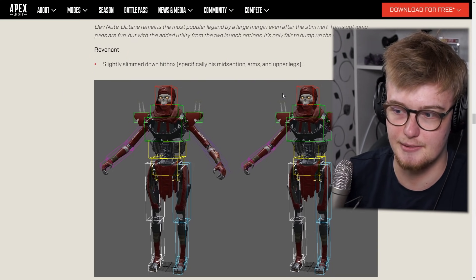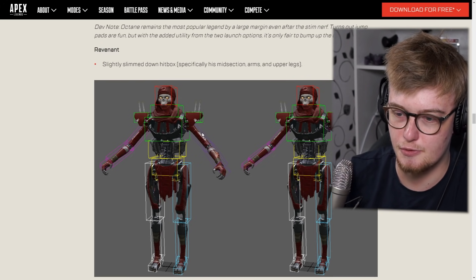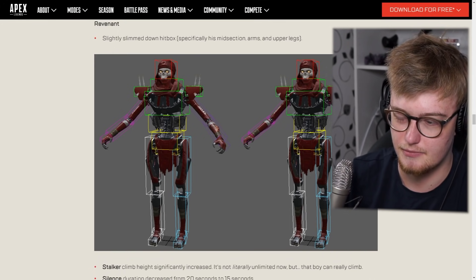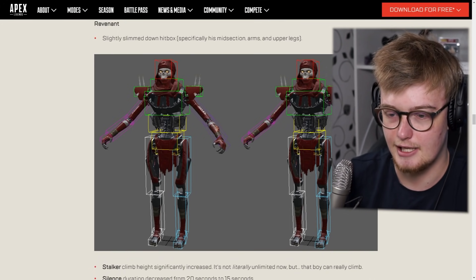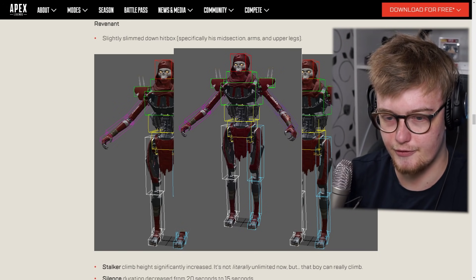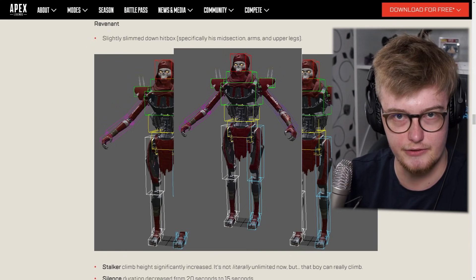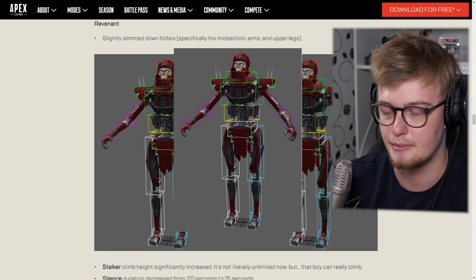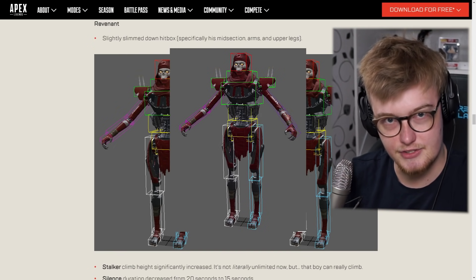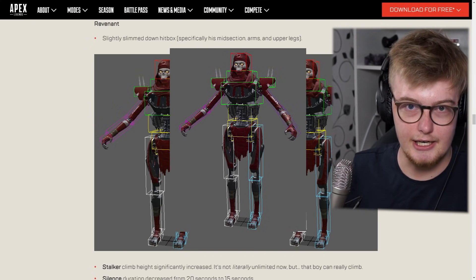Revenant has his hitbox slimmed down — not by a huge amount, but you can definitely see the changes. It's definitely a good change. He had a very big hitbox and it was very difficult to play Revenant, especially since he has no movement abilities. Obviously they have to buff Revenant if a new heirloom comes out, otherwise they're not gonna sell any heirlooms. They're smart, Respawn — I see what you're doing.